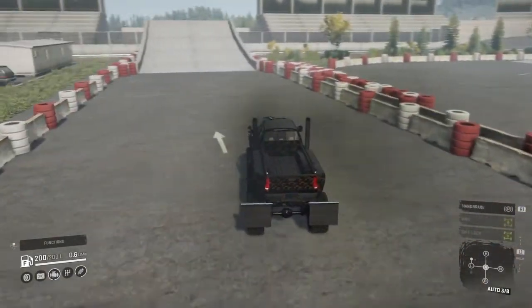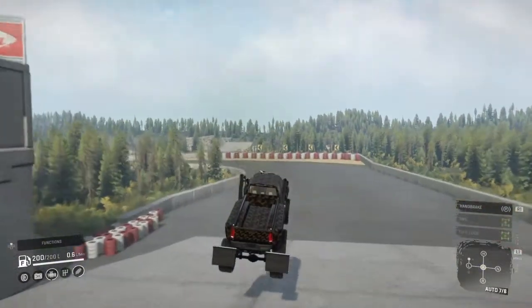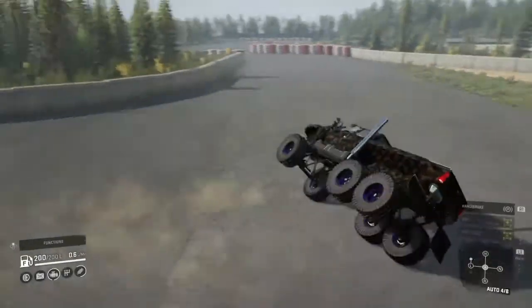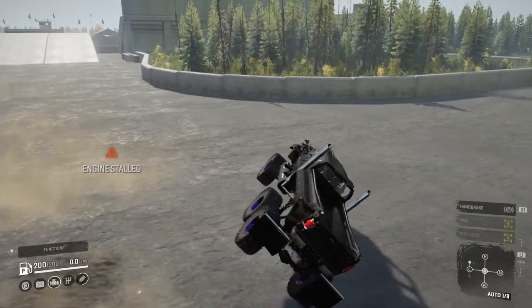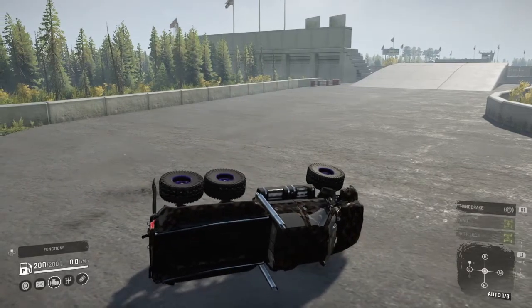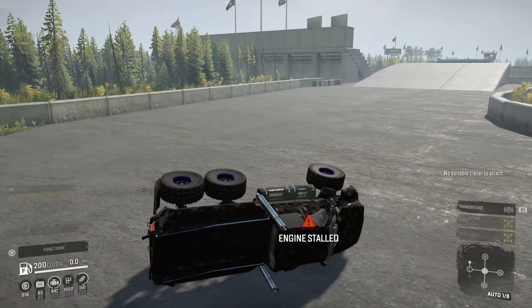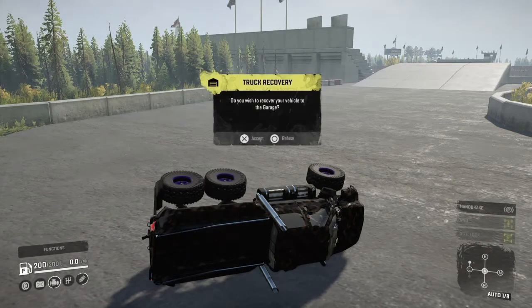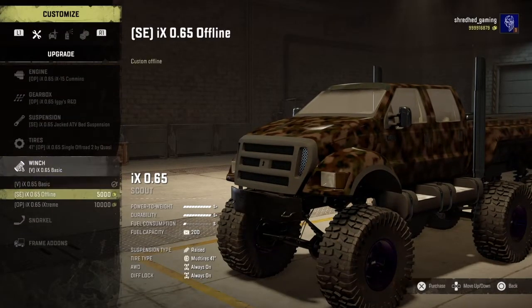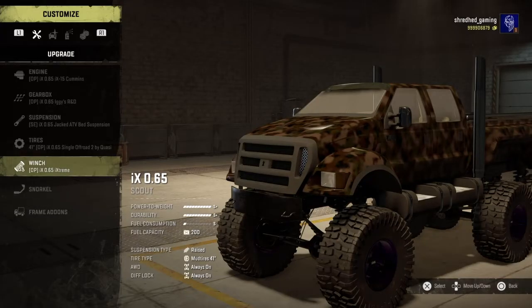Number nine - weather effects. We have rain and snow in the game, but I would like to see those weather effects more amplified and varied. Maybe sometimes it's slightly snowing, other times it's a complete blizzard. Same thing with rain - maybe sometimes it's drizzling, other times it's a complete downpour. And I would like to see the weather actually affect the game: puddles on the road, rain makes mud deeper, snow starts piling up, visibility gets reduced. I think that would be really cool to have in the game.